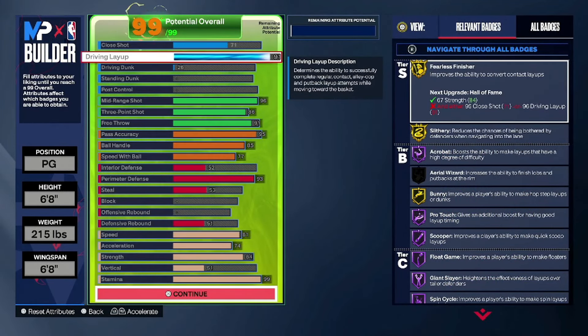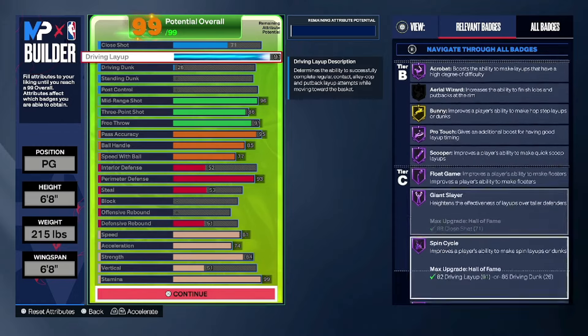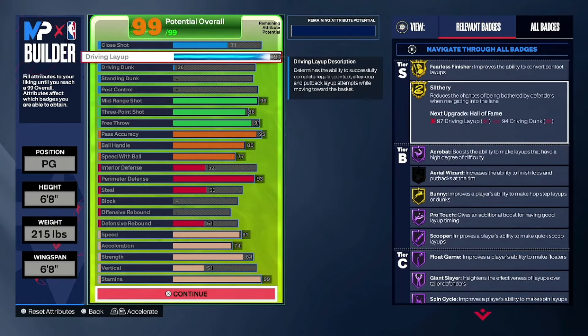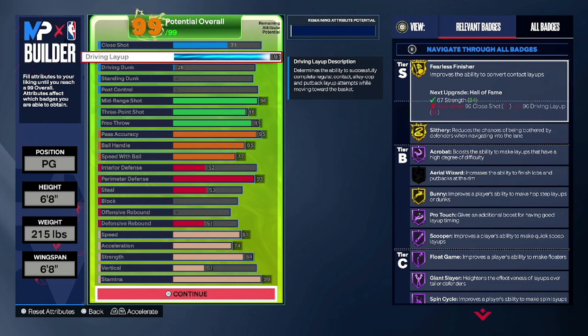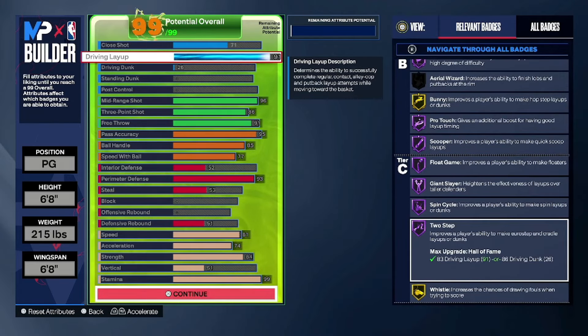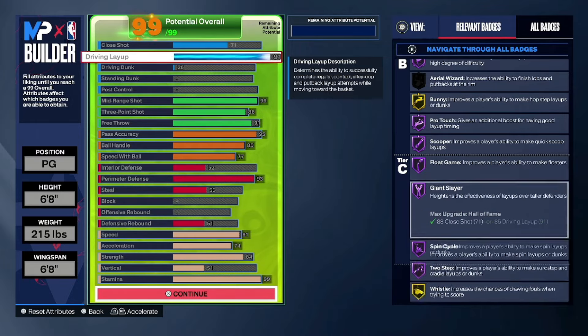One thing I learned about 2K this year especially when it comes to finishing: 91 is that level where you become an elite finisher. On my other 6-8 builds I have like 84 or 87, but 91 is where you become elite. You get damn near every finishing badge on Hall of Fame besides bunny. Fearless finisher gold, slithery gold — there's a huge difference between slithery gold and Hall of Fame. The layup packages you get are insane, so definitely go with the 91.